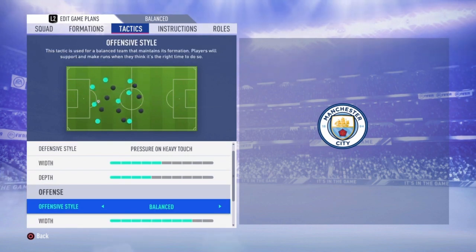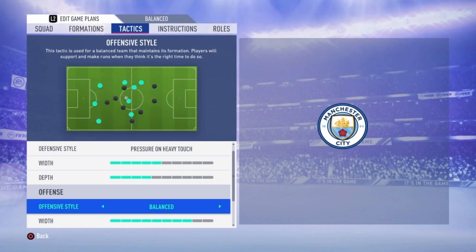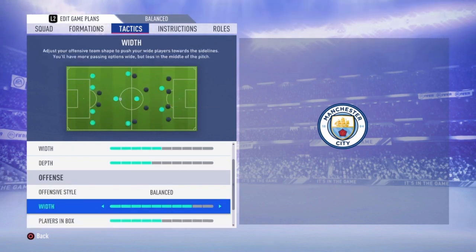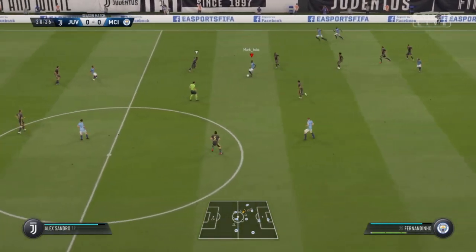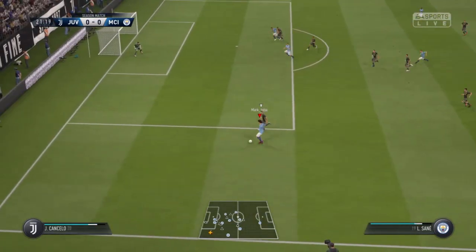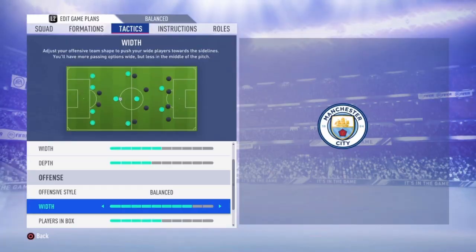Offensive style: balanced, because for me it's a really good balance between possession style when needed and counterattack style with fast buildup or ball playing when you have the opportunity. When you get the ball from your opponent and there's space for a counterattack, your players will recognize that and go for it. As you can see here, Sterling and Sané are really wide with eight bar width. You have a lot of space on the field to pass the ball, and players can run into the gaps.